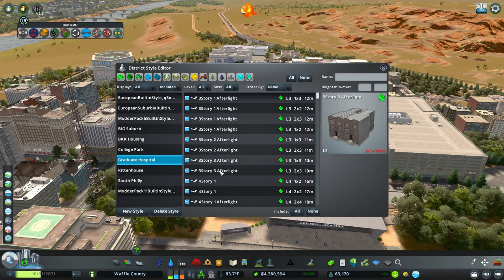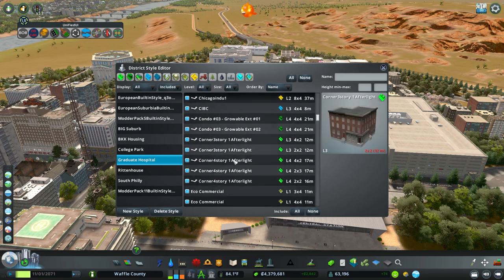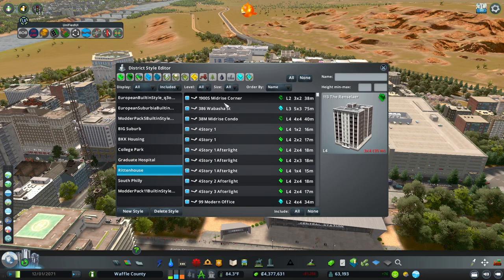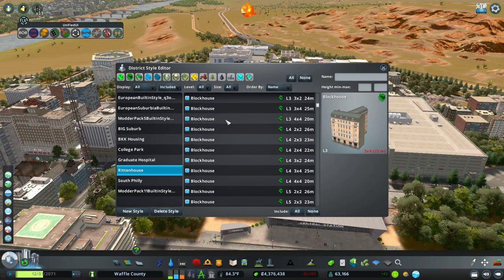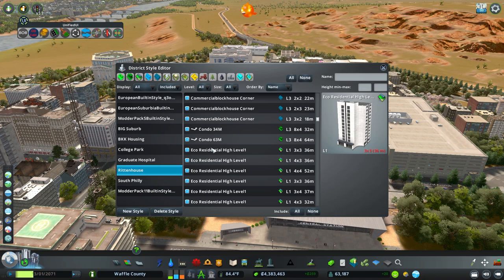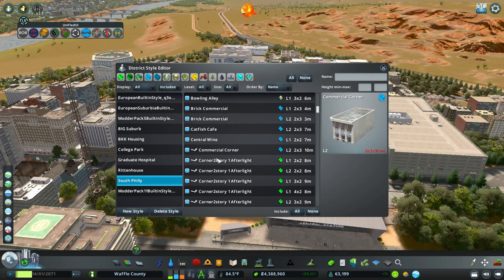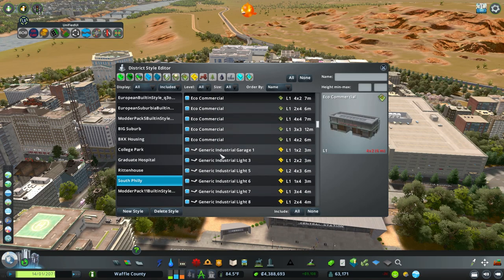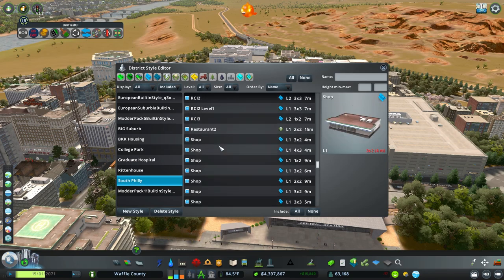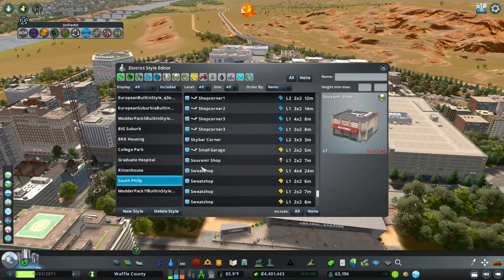College Park housing is still unfinished. Grad Hospital is named after a Philly area — these are traditionally three to six stories tall, with a few modern buildings mixed in. Written Houses are larger buildings, anything above six stories traditionally, with more European buildings. South Philly is our one to two story buildings, with a few threes and fours sprinkled in — much lower to the ground, similar to the Newport area, with some modern buildings mixed in.